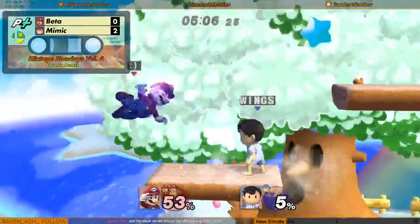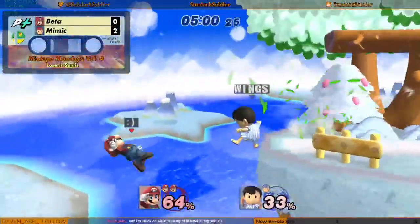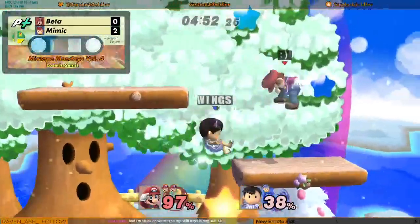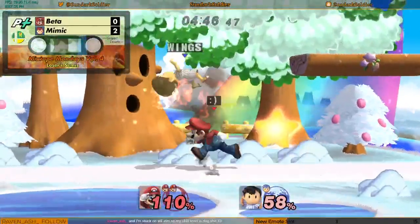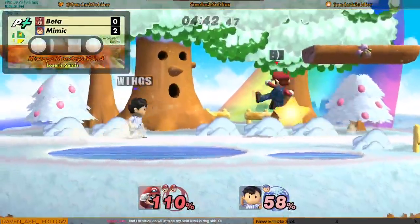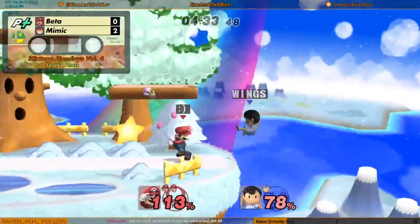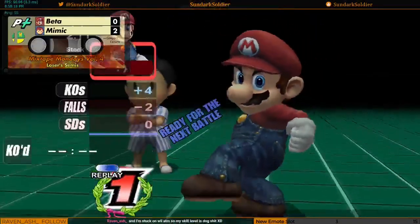Down tilts, down tilts, kicks, kicks, kicks, toes. There's the bat — no sweet spot. Goes to intercept the recovery but doesn't quite find it. Goes out for the bat. Oh, he gets lagged! That clutch lag — but even clutcher tech in the lag. That could have been really bad for Mimic and he just gets his way out of there. And Beta just reads the fade out, and there he goes — taking his first game of the set.